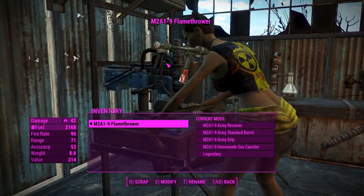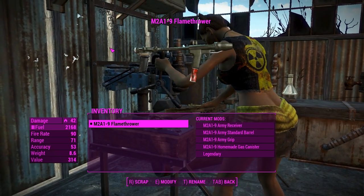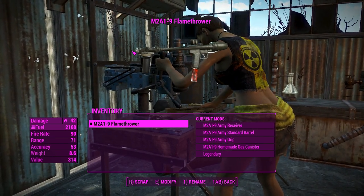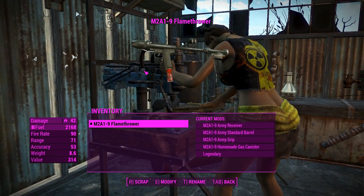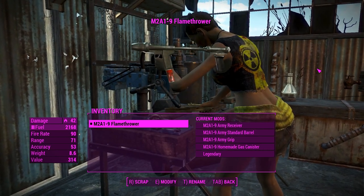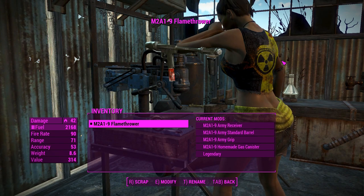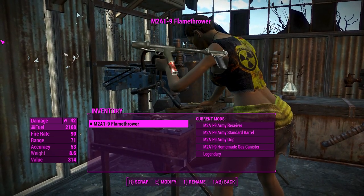This is the M2A19 flamethrower. It's a very World War 2 looking flamethrower. If you've seen photos with dudes holding this around, they've got giant tanks of fuel on their backs, but unfortunately we don't have that — that's the fuel canister down there, so it's kind of small, but it works. It just works. We're using combat rifle animations here, so none of it is going to line up properly, but that's fine. This thing is obviously an early weapon and an early concept.